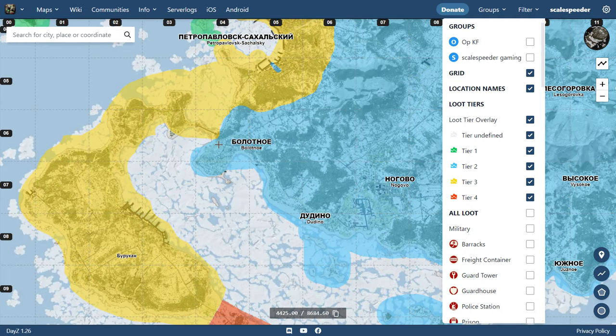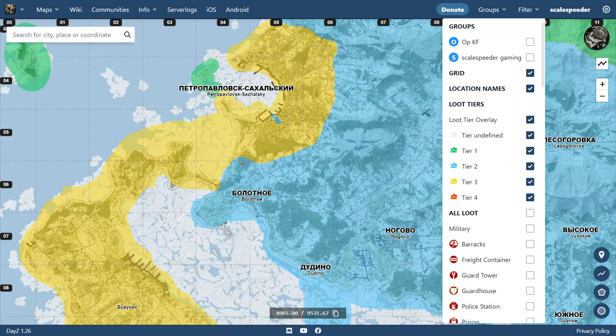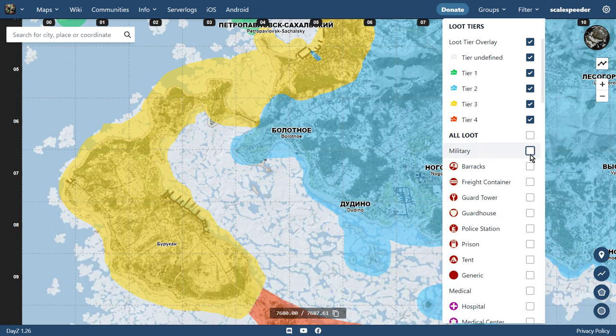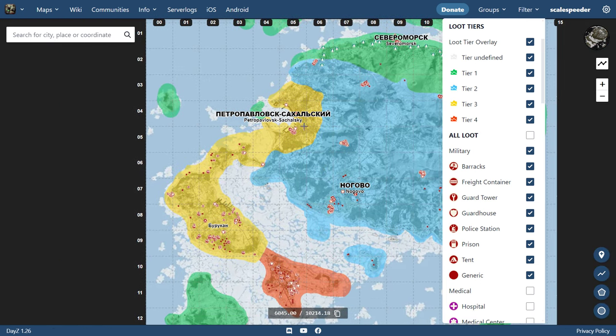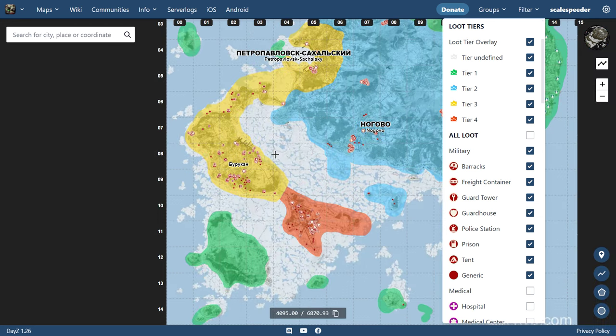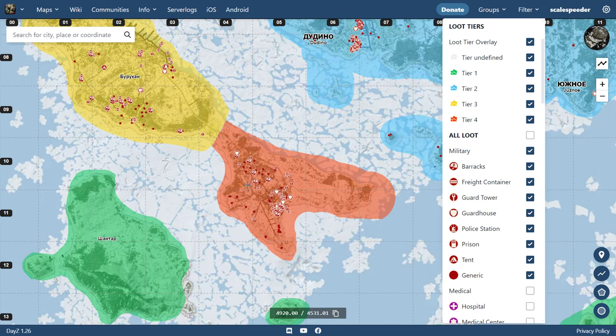What you have in the west is this area here, but then we also have this land bridge which takes us onto this peninsula. If we turn on military stuff as well, we can see that there's a lot of military locations around here. In fact, in this bit of the peninsula, this is where the underground bunker is, where you have to fire up the generator and then open up the different doors. And then finally we have tier 4 all the way down here.